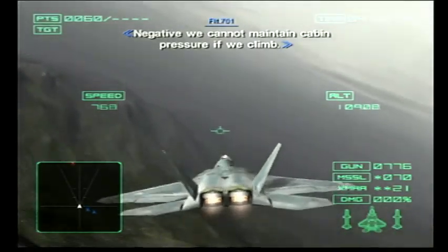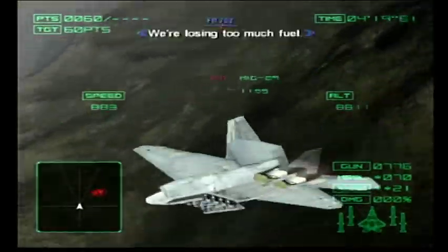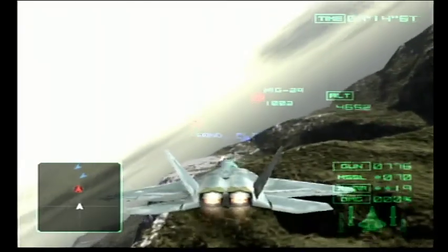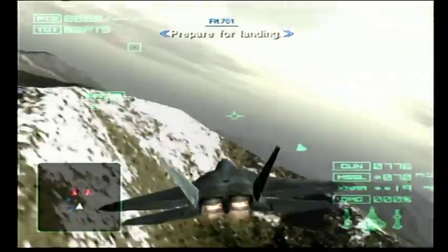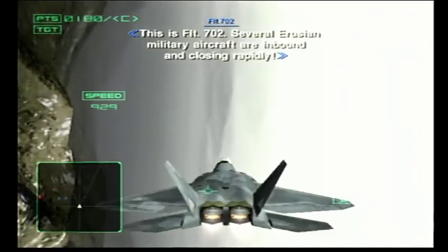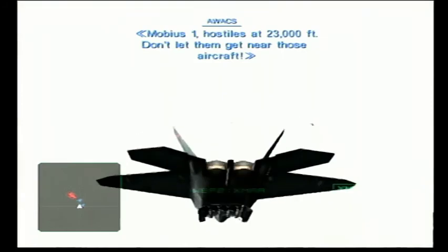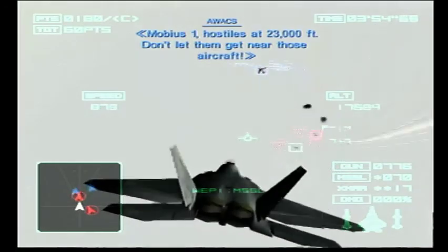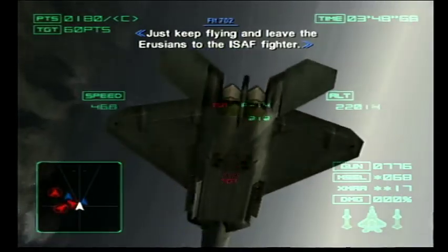Negative. We cannot maintain cabin pressure if we climb. We're losing too much fuel. Prepare for landing. There we go - that was too easy. And closing rapidly. Hostiles at 23,000 feet. Don't let them get near those aircraft. Oh, they're hitting it though. Just keep flying and move the erosions to the ISAF fighter.